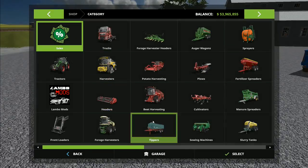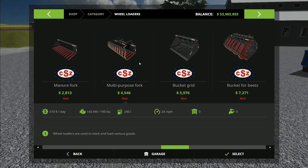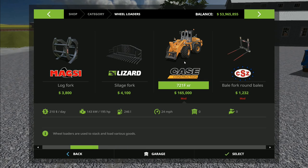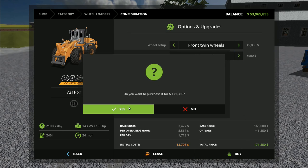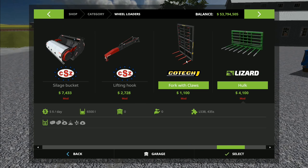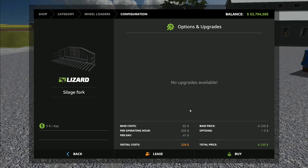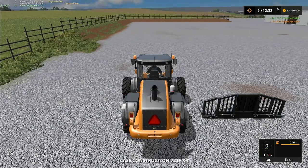What we need now is a wheel loader so we can finish off that silage clamp. We've got this Case Construction one and the New Holland one — I don't have any massive great big ones. I'll go with this one since I haven't used it yet. We'll set up the front twins with wide fenders, and I'll go with the standard silage fork — it's 10,000 liters, which is probably more than enough.